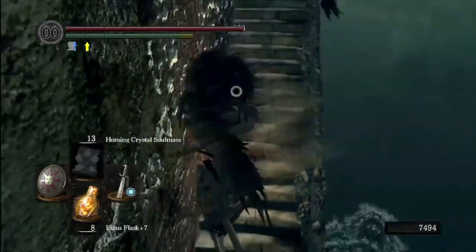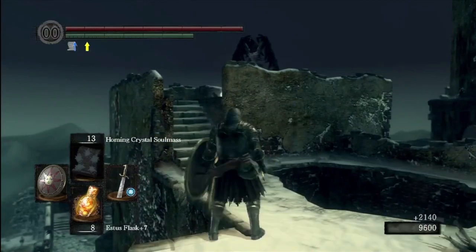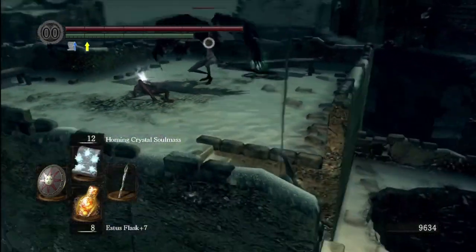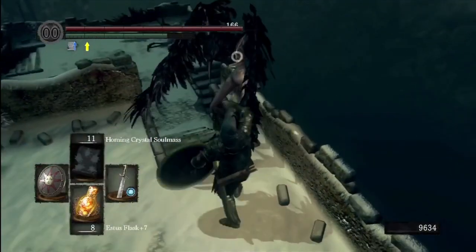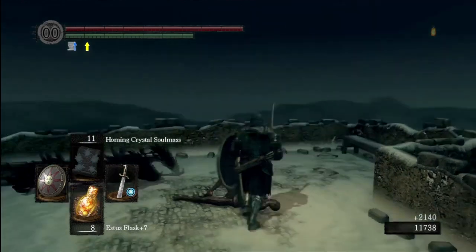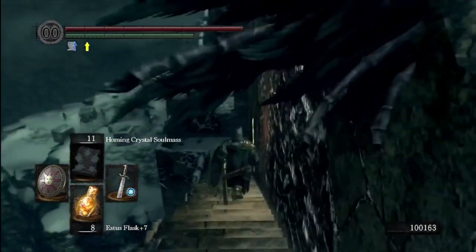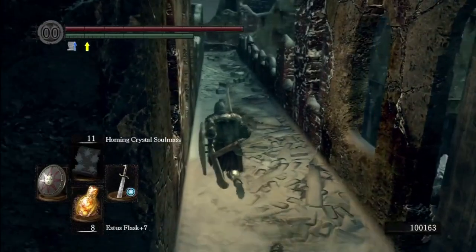Don't worry about using up your magic because once you unlock the area for the boss it's a straight run down there and you don't even have to fight anyone - you can just run past everything. This is the case in most places but I don't think a lot of people know that. People think you have to fight and kill everything every time, which makes the game seem super difficult, but you can actually just run past a lot of things.